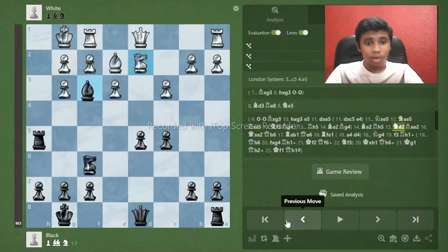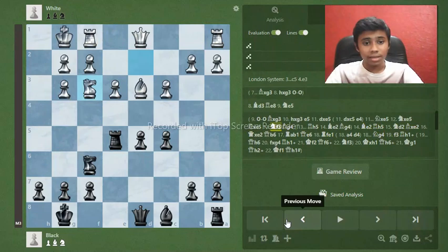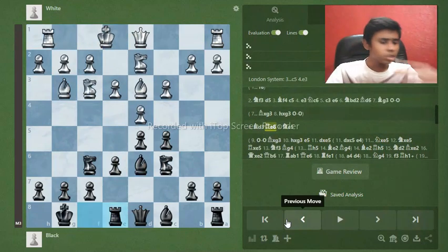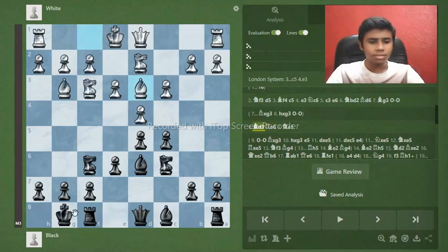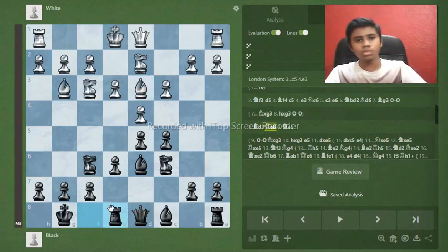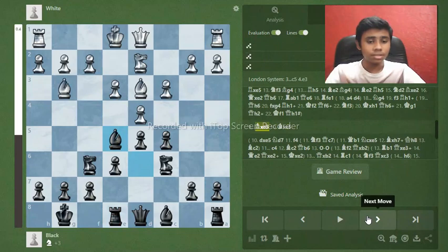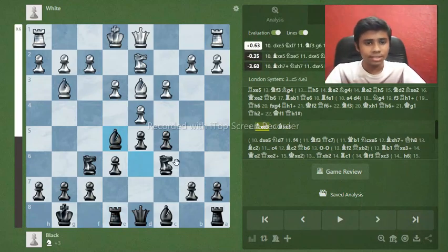If your opponent misses the knight e5 idea, the position is just too bad and they'll lose. Knight e5 is therefore a very important move. We take the bishop with the knight, and it doesn't really matter with what white recaptures — the main move is d takes e5. Whatever piece white takes with, we reach almost the same bad position for white.